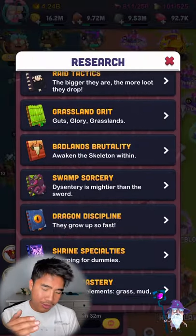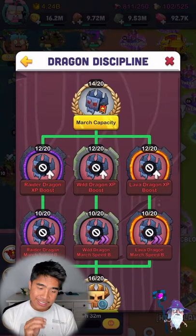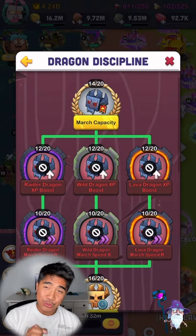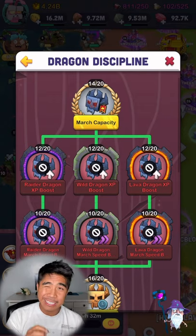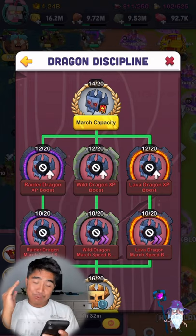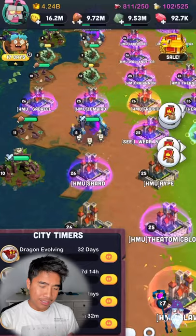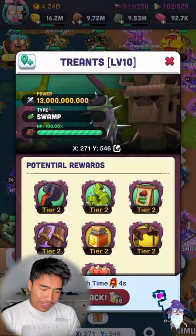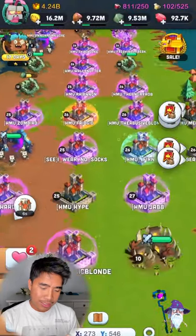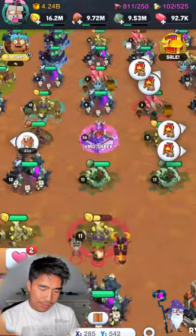We've gone over everything else, so we're gonna go down to Dragon Discipline. Dragon Discipline is number one what you need to focus on early game and late game, after you unlock the three epic dragons, because they are gonna be your first march and your PvP march. I'll show you guys — hitting this level 10, yep, it's my three epic dragons.